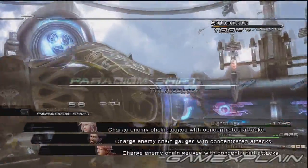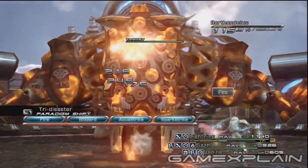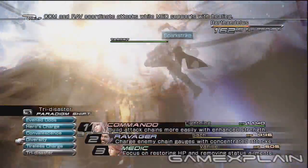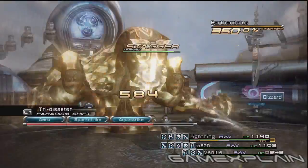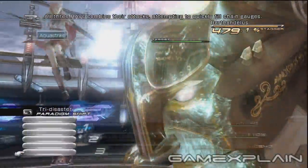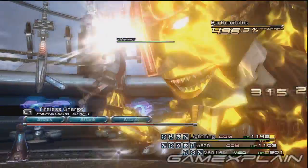If your health is good, switch to Tri-Disaster and start working on the chain gauge. You'll have to play chicken with Bartandilus, going for a few rounds without a medic, and then switch back to Diversity to heal. Once he's staggered, go through a round of Tri-Disaster to work up the percentage, then go to Tireless Charge to remove huge portions of life. This is the general idea to follow through the battle, adapting as necessary.